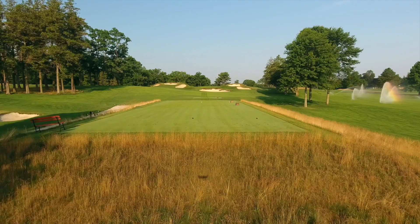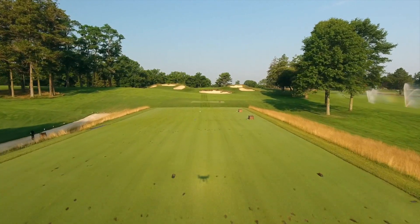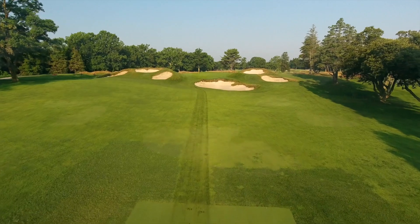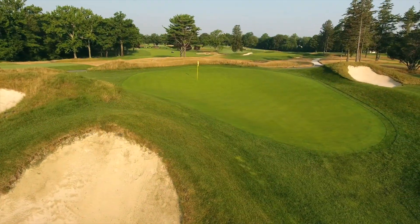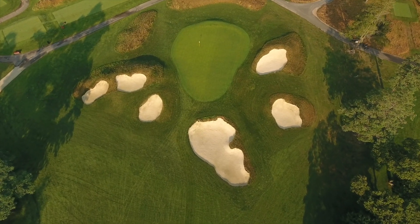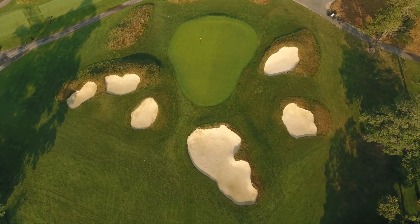The two most dramatic holes here are number 4 — a short par 3 uphill — and number 12, a downhill par 4. On the fourth hole, we reintroduced a large bunker in the center of the hole, just forward of the green, and from the tee it looks very daunting. There's a false front on the green, making it a very small target. While appearing challenging, it's not very challenging — there's a lot of room to play over it and work around it.